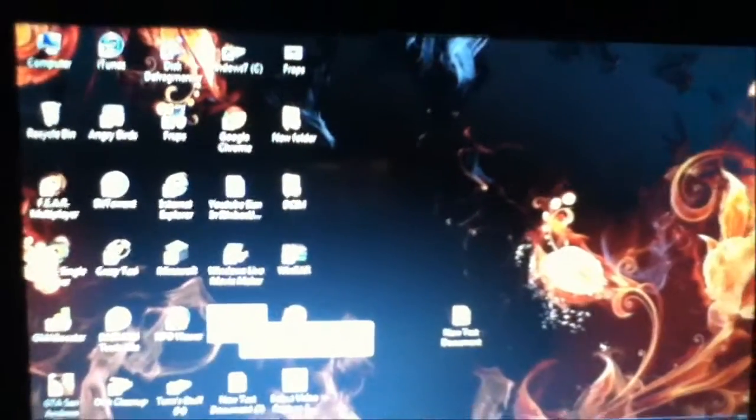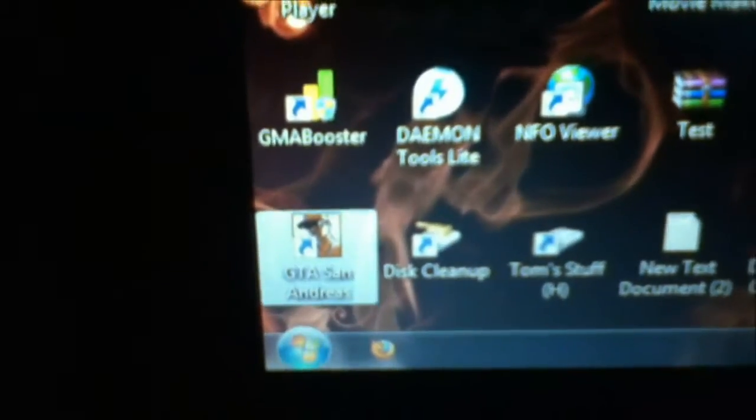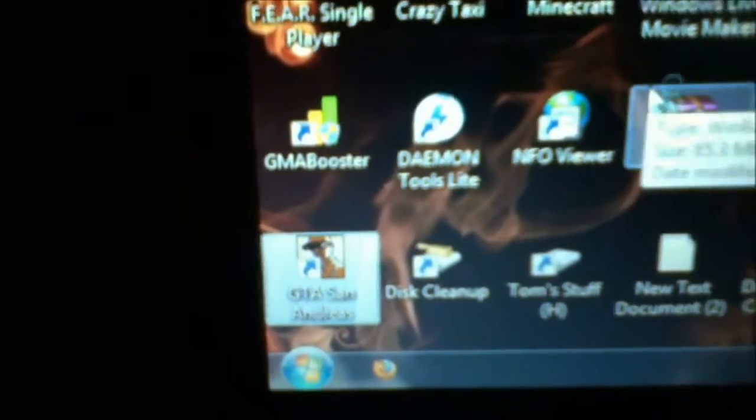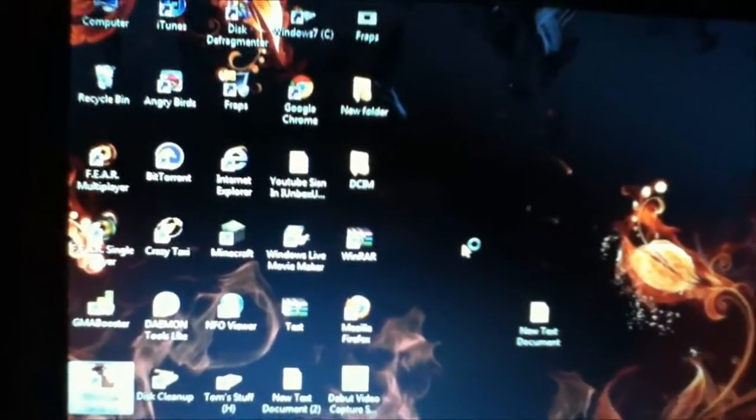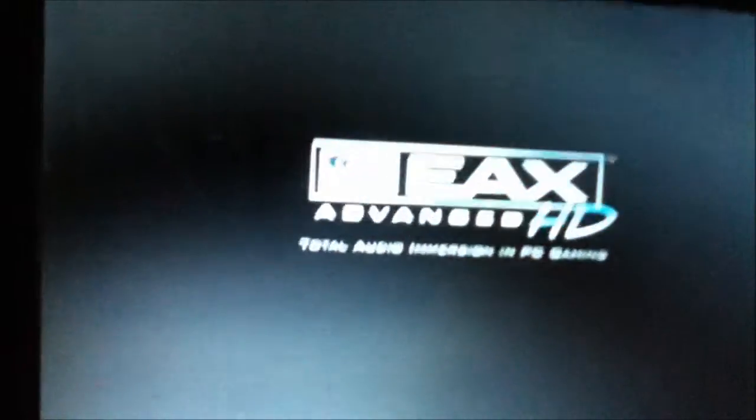Here's another Intel GMA 950 test while trying to do games, and today we're going to be doing GTA San Andreas on the Intel GMA 950. I think it's got an Intel Atom 1.6GHz, yeah that's it, so it's 50i but it's still half very long.